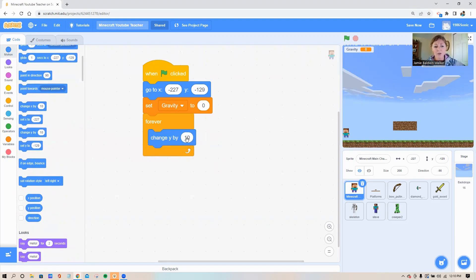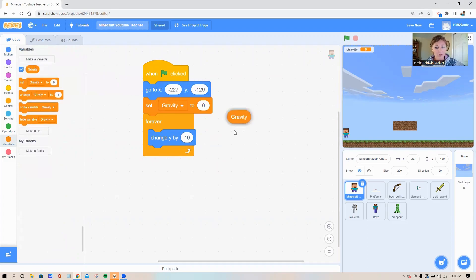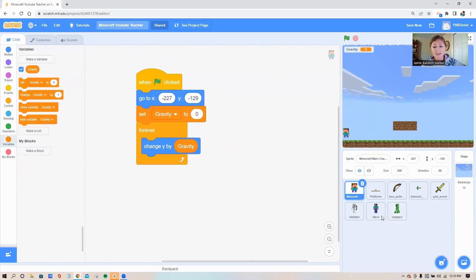Instead of the number 10, we want the word 'gravity' here — go back to your variable circle and pull out the gravity variable. This tells Steve to always change y (up and down) by whatever the gravity variable is set to. Right when the green flag is clicked, gravity is set to zero. Now let's add code that says if I press the up button, set gravity to a bigger positive number to make Steve jump upward. A negative number will make him go down.